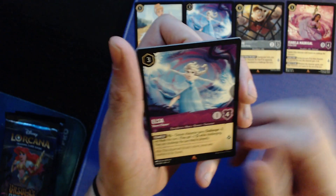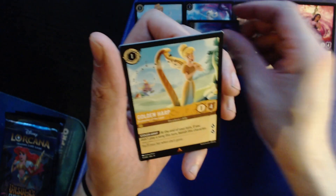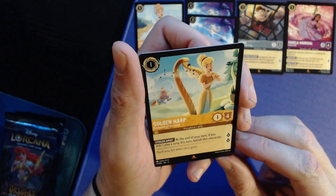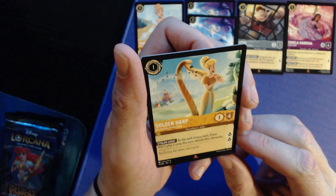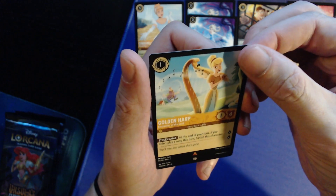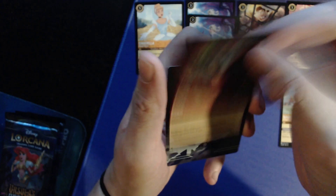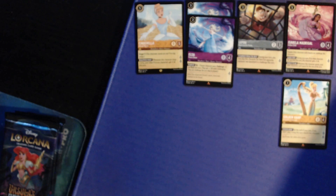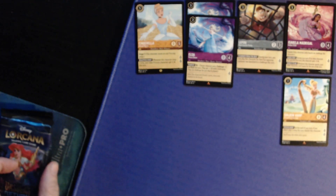Con: two for three/two, one lore. Then a rare — Elsa again! Two Elsas is fine, that card's not bad. Then Golden Harp: one for one/four, two lore — at the end of your turn, if you didn't play a song this turn, banish this character. So it's a one/four with two lore for one, but you have to keep playing songs.